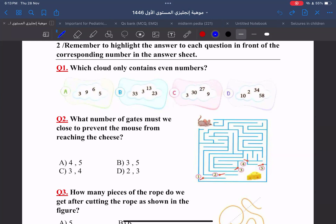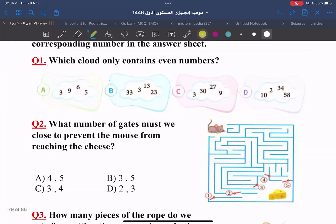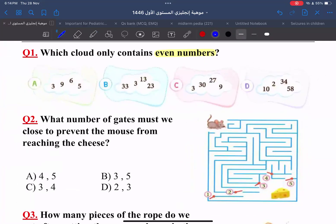Let's start the first question with Fatima. Which cloud only contains even numbers? Do you know the even numbers? Zero, two, four, eight, six. Excellent. So which cloud contains only even numbers? D. It is D, yes. How do you know it's not A, B, or C? In A there is a five, and they are odd numbers. B, all of them are odd numbers. And C, there is an odd number — three, nine. So the correct answer is D. Excellent, Fatima. Good job.